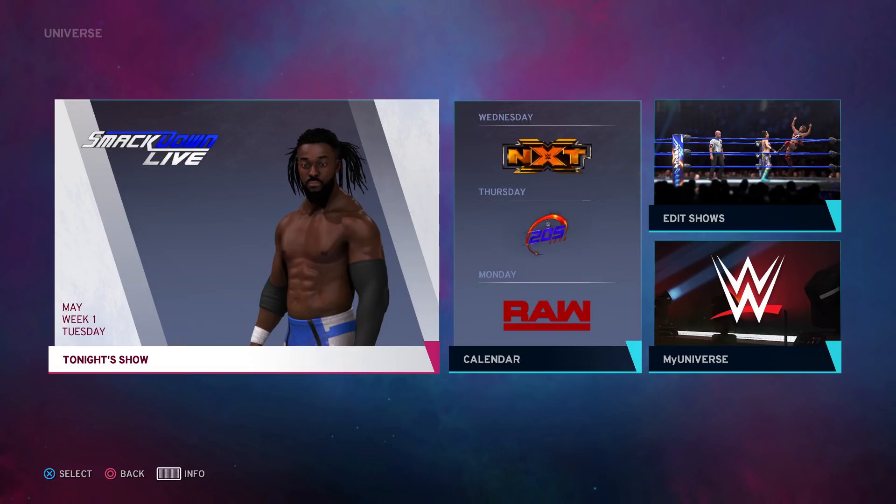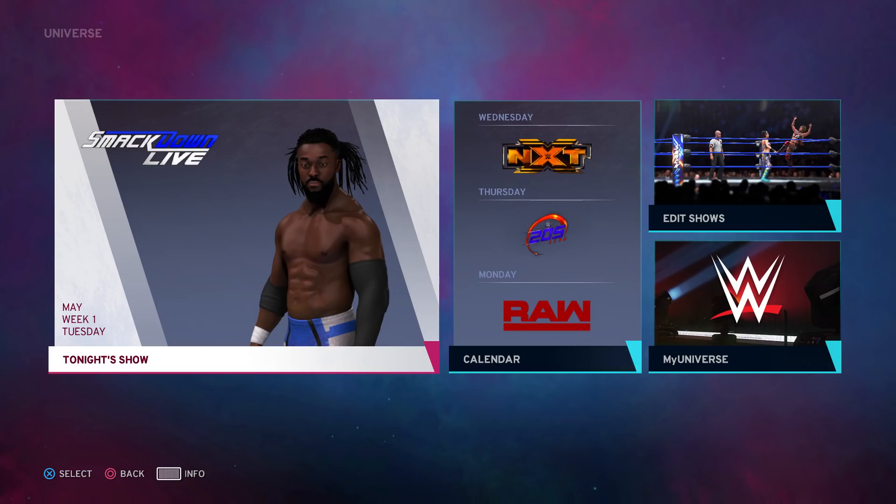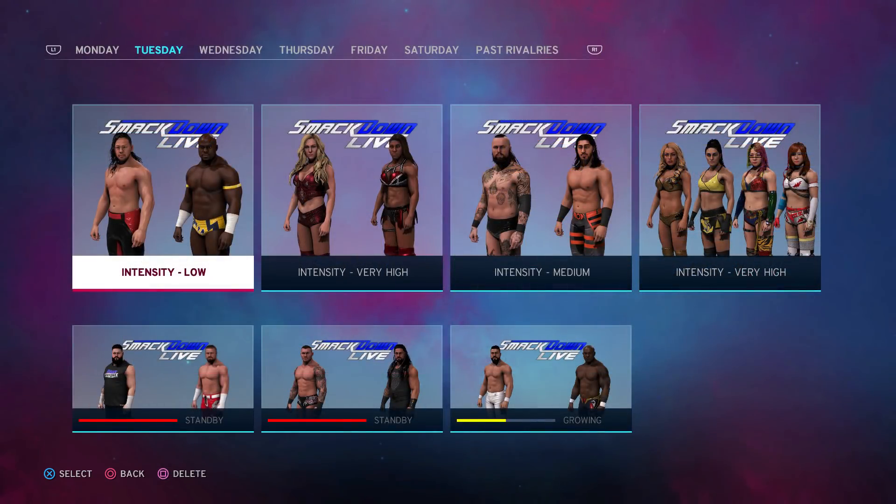According to 2K, the biggest two selling points are not only the intention for hardcore Universe Mode players, but also that the menu flow has been streamlined, as you can see here, to make it more accessible to those new to Universe Mode as well as existing players — even average players creating storylines, going back to My Career, playing online, whatever. You still get all the deeper options.